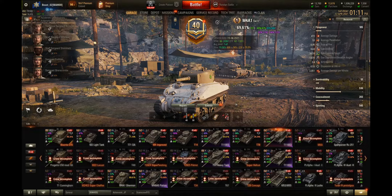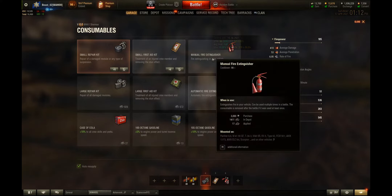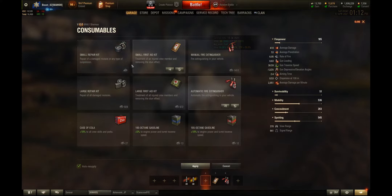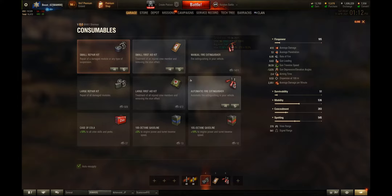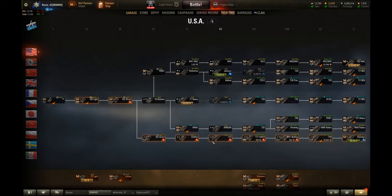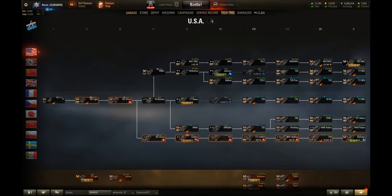The first tip is to buy equipment, tanks, and consumables when they're on sale. Wargaming typically does sales on consumables so you can get them for 50% off. Small repair kits, small first aid kits, and manual fire extinguishers will be 1,000–1,500 credits instead of the typical 3,000, and premium consumables will be 10,000 credits instead of 20,000. They also do 30% off from tier 6 all the way up to tier 10, and 50% off from tier 1 through tier 5.